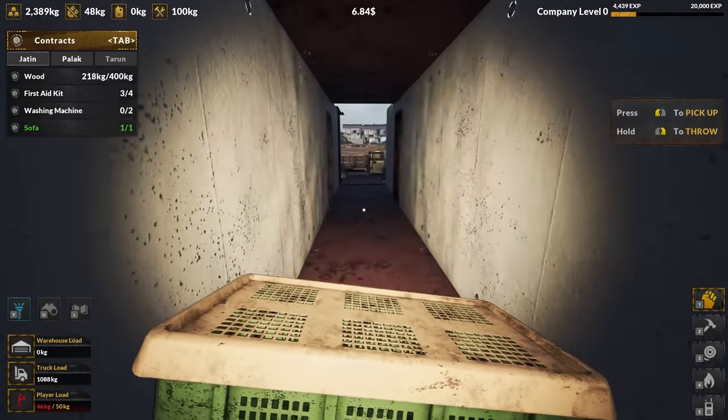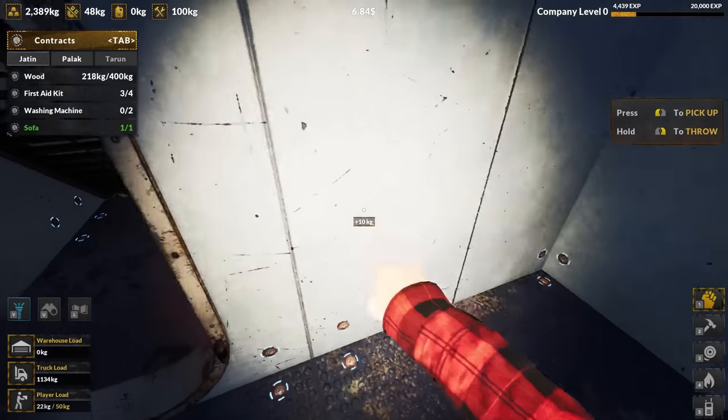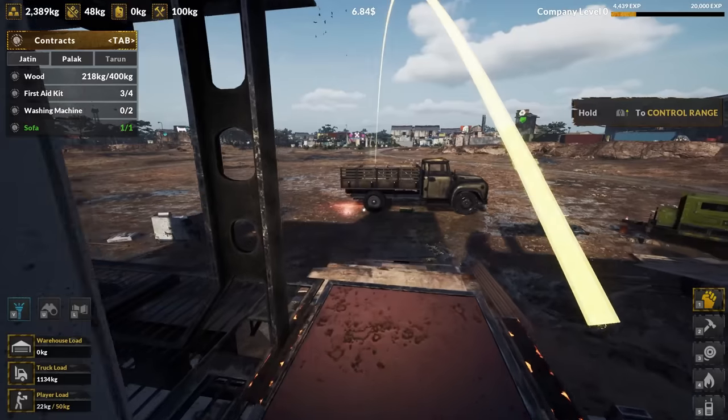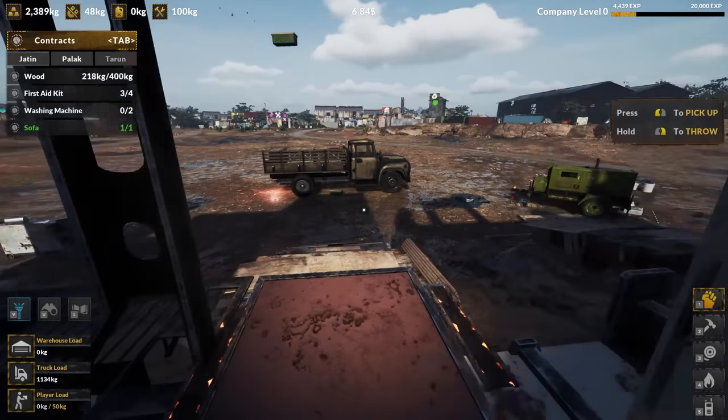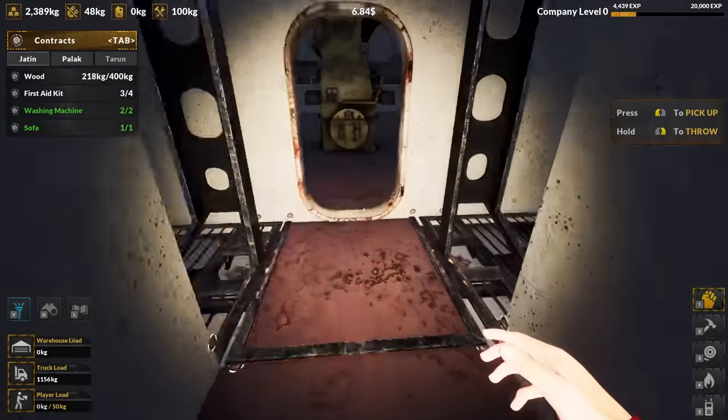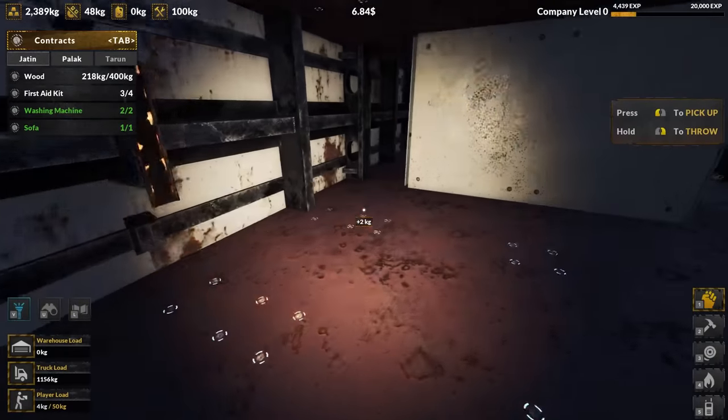I didn't see that small room over there. Washing machine and dryer — there we go. All I need now is one more first aid kit and a crap load of wood. We should definitely get the wood. I don't know where the first aid kit would be, but I clearly missed something else. Not too worried about it.